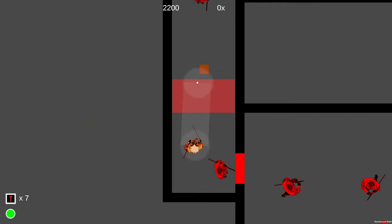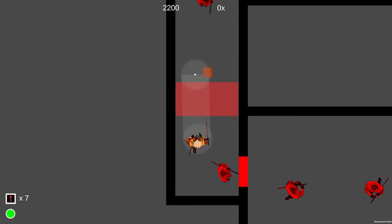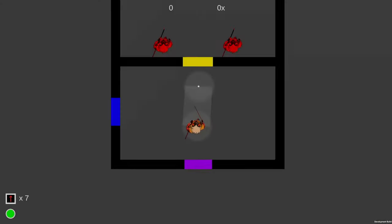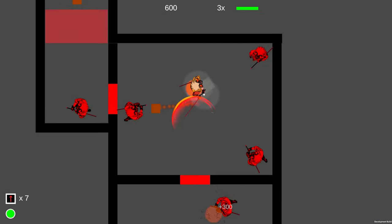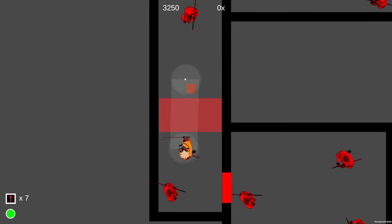I also decided to add a unique environmental hazard for each act in the game. For these first levels, it's going to be spikes on the floor — currently represented by red boxes. They kill you instantly if you step on them, but you can dash over them.